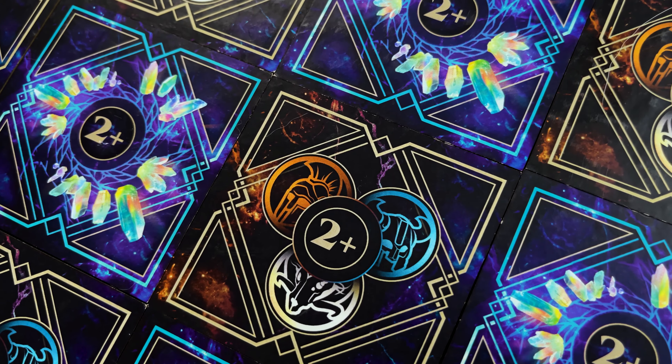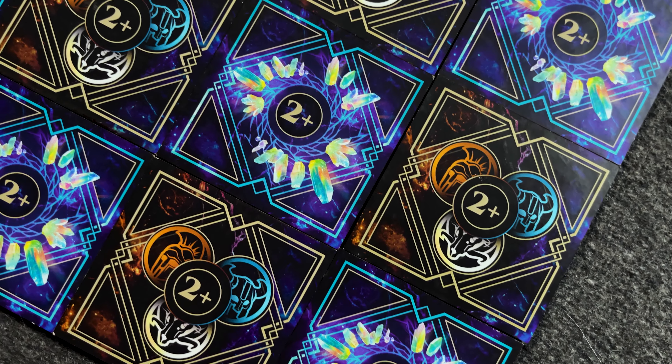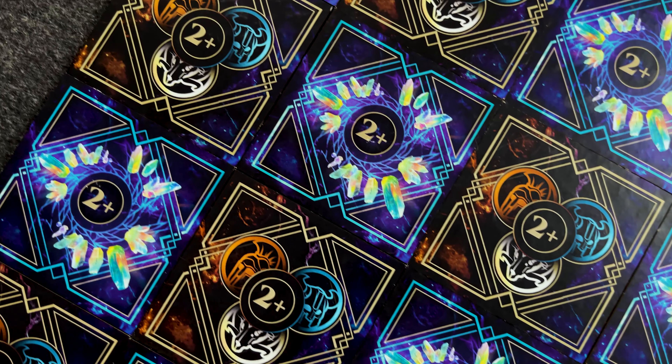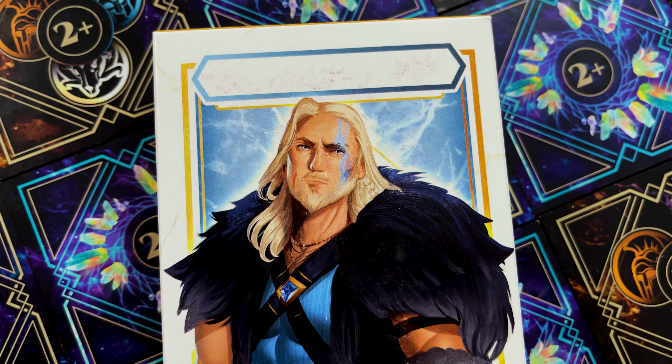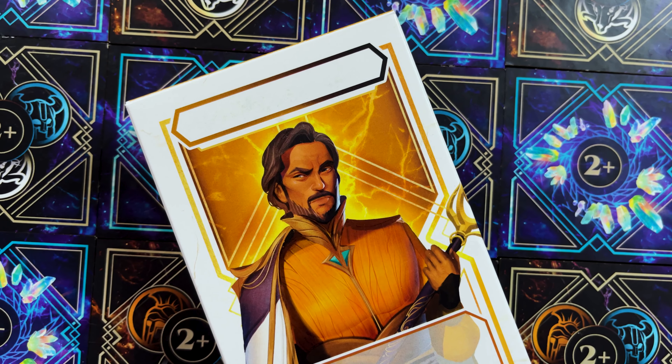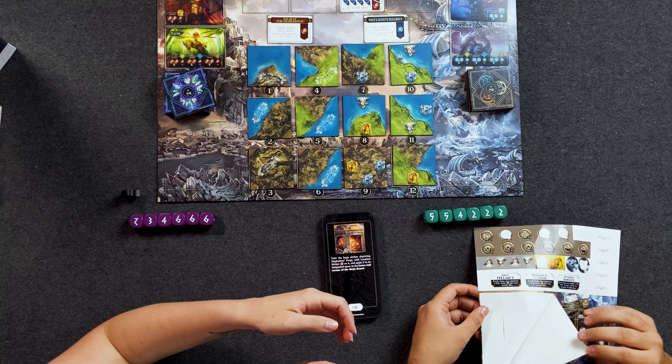These warlike gods are followed by famous smiths of both pantheons. War, as terrible as it is, also brings opportunities to those who can fuel its fires. Hephaestus — how do you say that? Hephaestus has opened his forge to help arm the Greeks and their supporters. On the other side, Wayland has brought his powerful artifacts to strengthen the Vikings. Take the large sticker depicting Hephaestus' forge with location sticker 6 and apply it to the lower left corner of the main board. Oh my goodness, we're applying stickers to the main board — that is scary, especially considering what you just did to the rulebook.